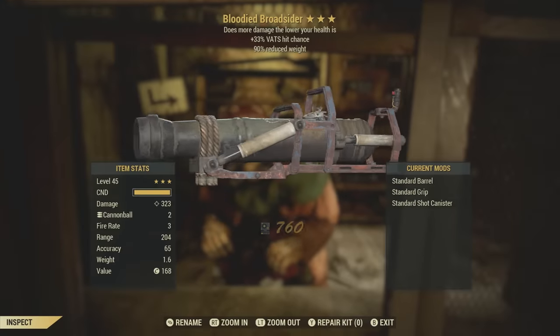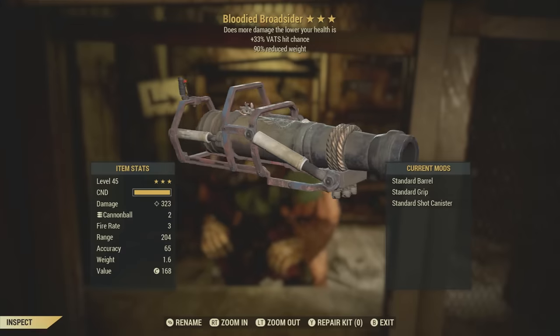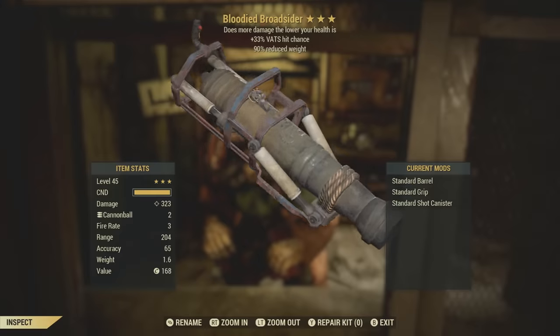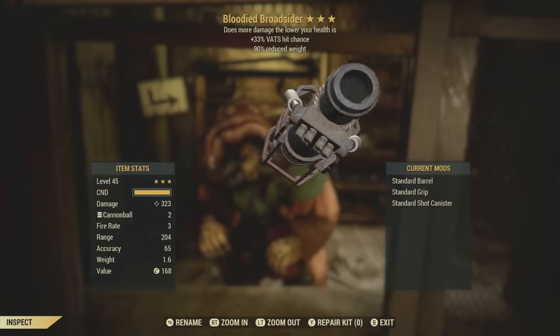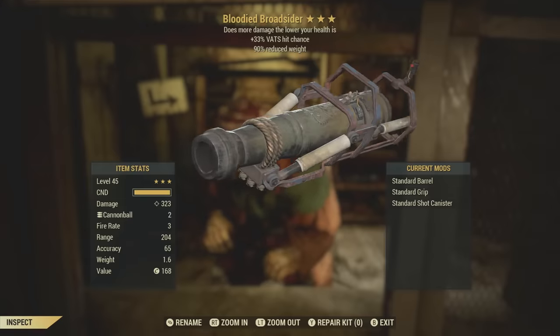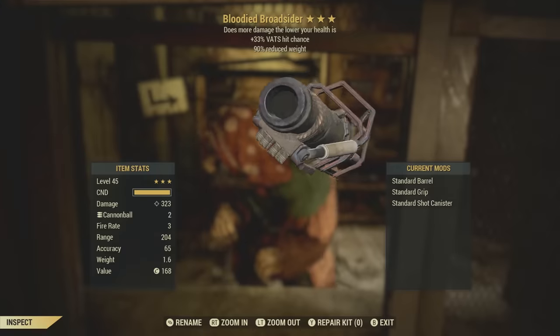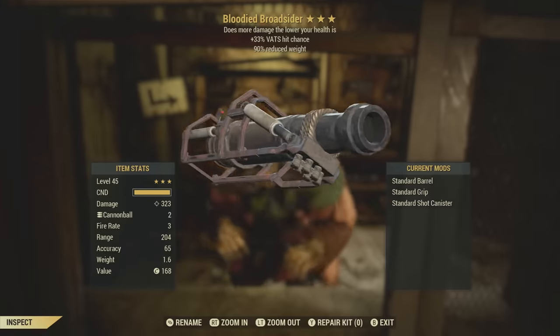Up next, a bloodied broadsider. This is actually an interesting weapon — I like the bloody effect, plus 33% VATS hit chance. That could be better, maybe faster reload or something. And it also has 90% reduced weight. This isn't too terrible — better than what I've been getting, to be completely honest.